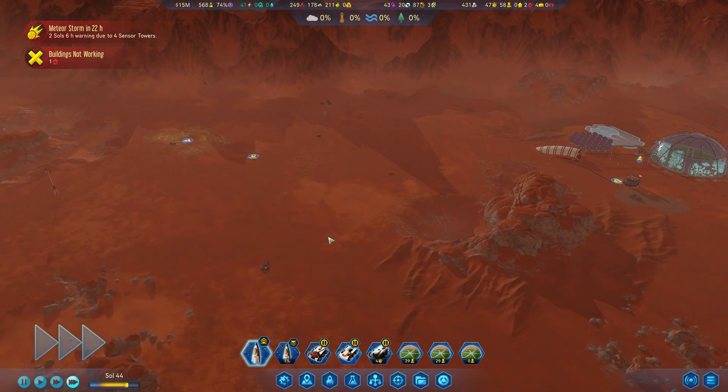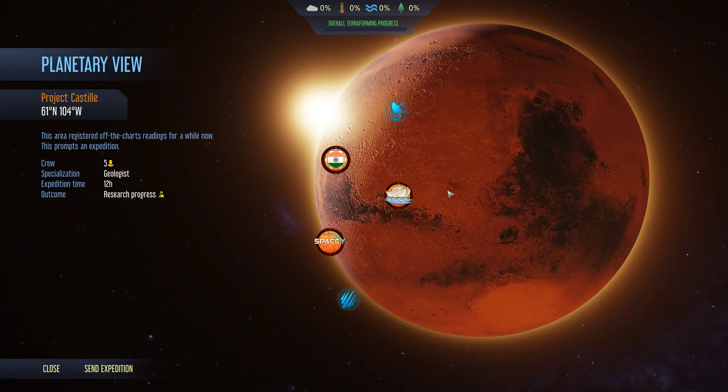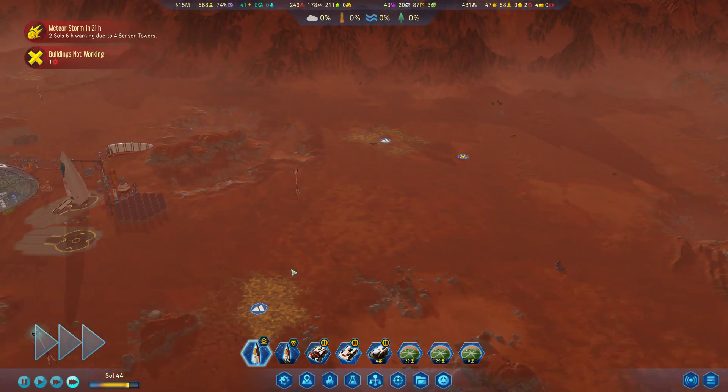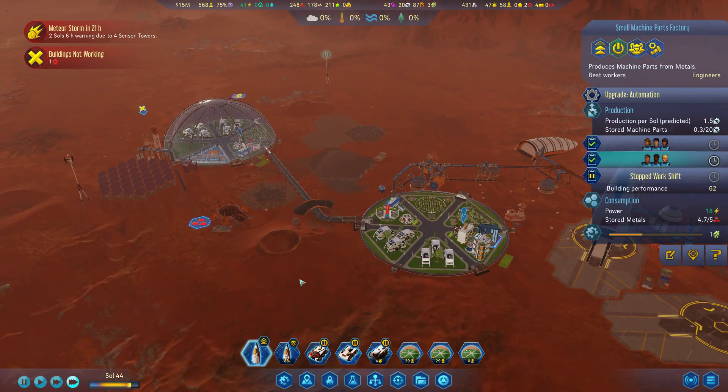Okay, we're going to take the speed up a little bit. We're going to look for some planetary anomalies that we can complete. Five geologists is a no-go — that's fine.